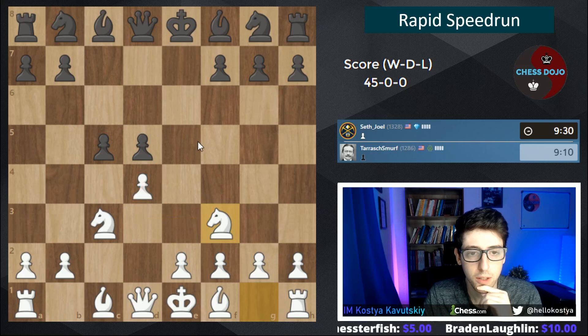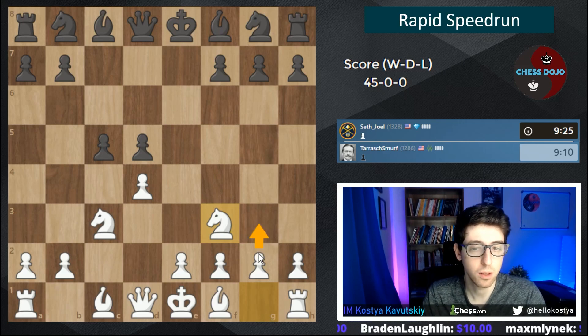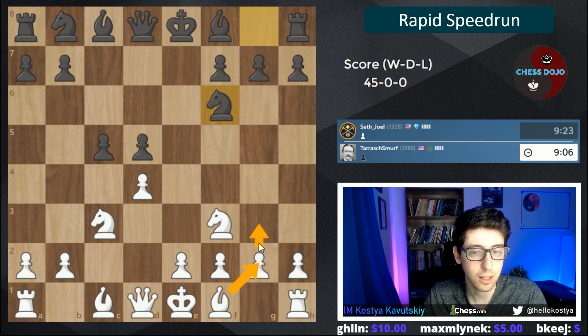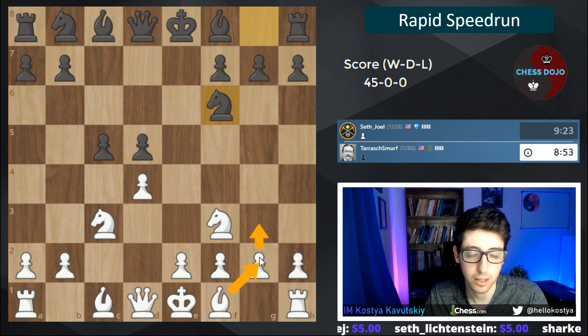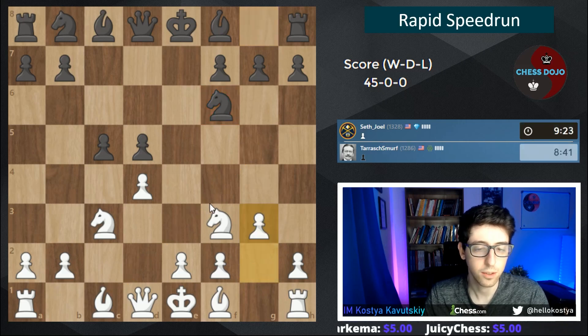Now black probably starts developing. The classical main line has long been to put the pawn on g3 and bishop on g2. I think it was actually Rubinstein who came up with this plan. Tarrasch and Rubinstein were around the same time — Rubinstein is the guy known for this development scheme. We can also play bishop g5, which is considered a little bit annoying against knight f6, but let's stick to the classical stuff.